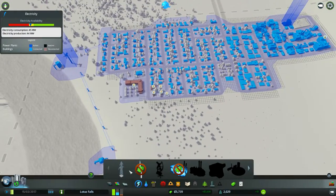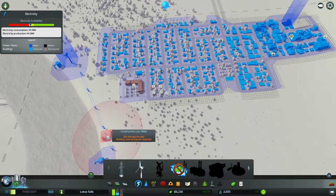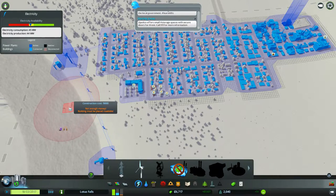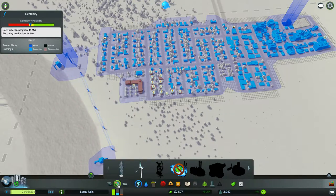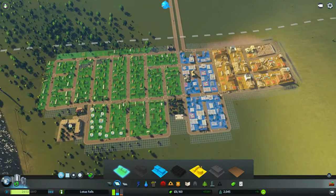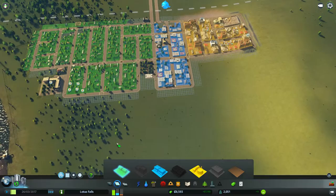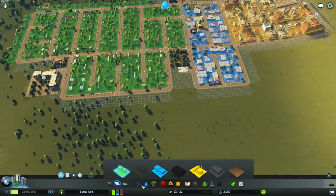We're running low on power again, but there's nothing we can do right now — we just have to wait it out because we need to make more money. Actually, we're losing money. That kind of sucks. I'm not gonna do anything right now — I'll just make these zones up there, because I don't want to do too much and lose all the money right away.